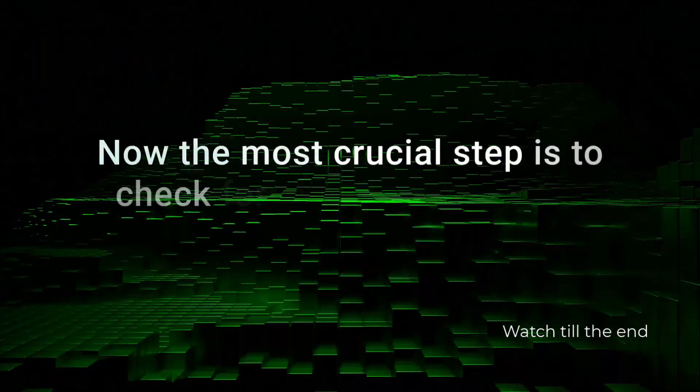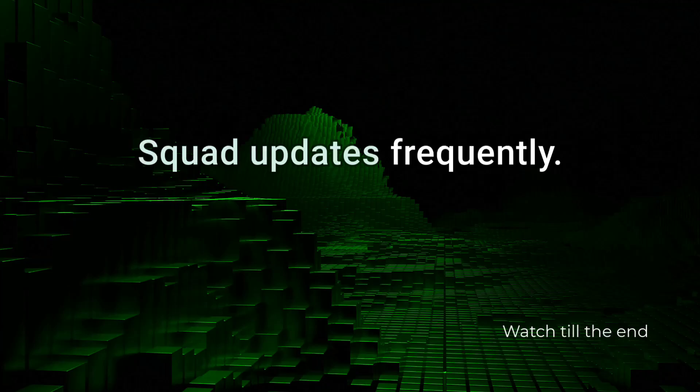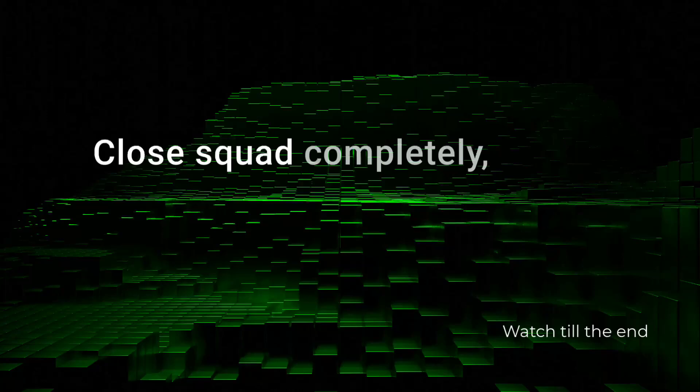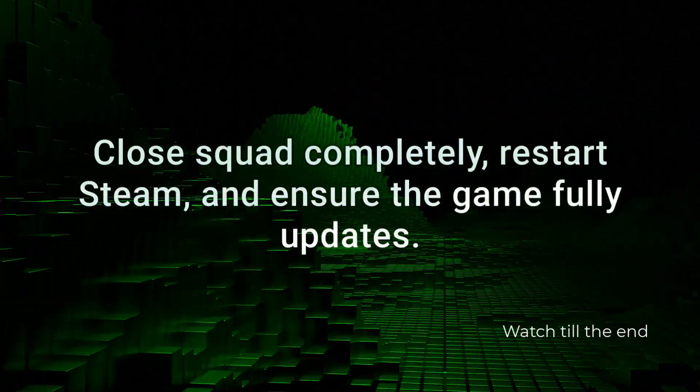The most crucial step is to check for any game updates. Squad updates frequently, and if your client isn't updated to the latest version you won't see compatible servers. Close Squad completely, restart Steam, and ensure the game fully updates.